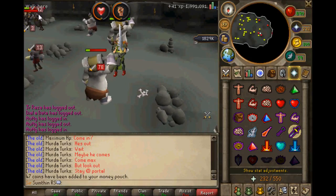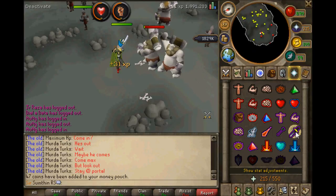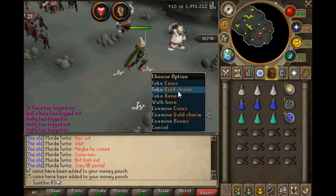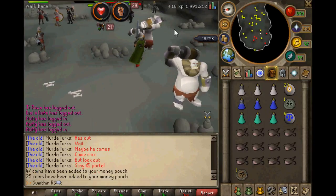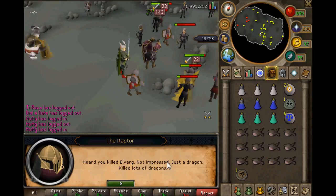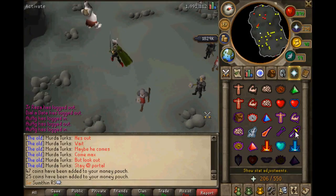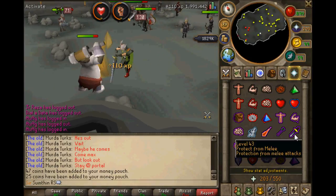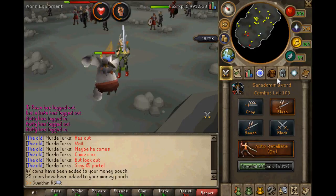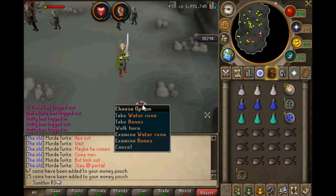Does anybody know what this guy's called - the Raptor? I've seen him a few times before but I don't know what he's there to do. Let's go talk to him. The Raptor says: 'You killed Elvarg? Not impressive - just a dragon.' I've killed more than Elvarg! I've killed the King Black Dragon, blue dragons, red dragons, green dragons, a frost dragon, and the dungeon ones. So yeah, screw you!